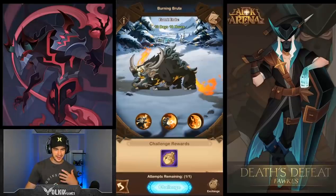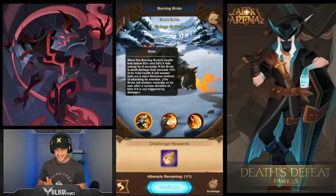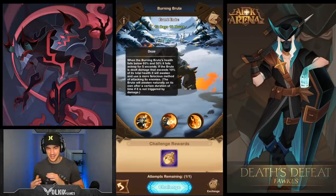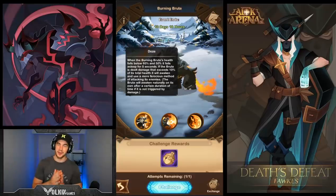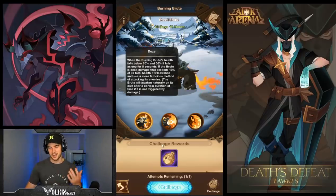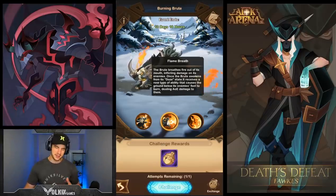The first thing we're going to look at is the abilities of this guy. Once again, this is on the test server — link will be in the description if you want to know how to get on it. Not too sure when it's coming to live server. So when the Burning Brute's health falls below 80 and 50%, he falls asleep for five seconds. Once you deal 10% more of his health in damage, he's going to wake up and get more vicious each time. So you damage him, he falls asleep, you get some free damage, then he wakes up and gets harder.